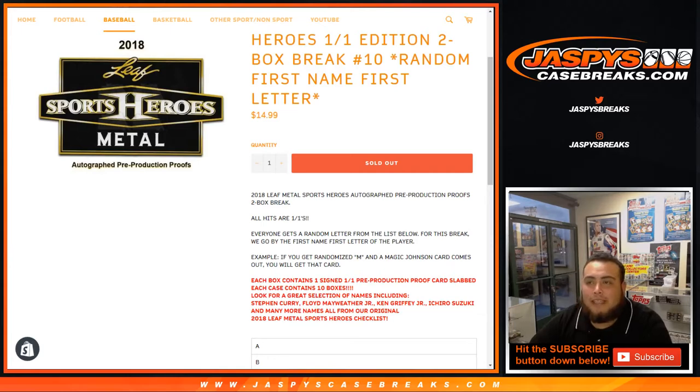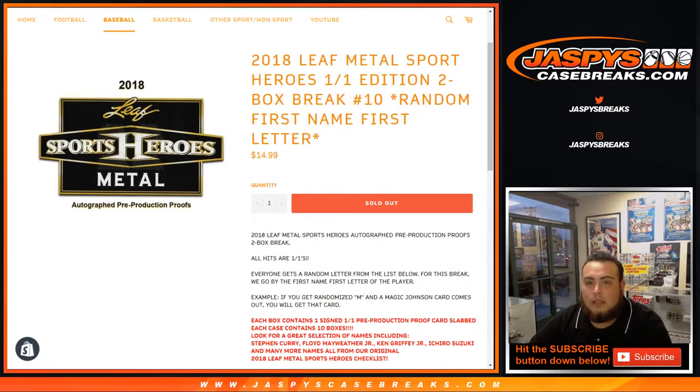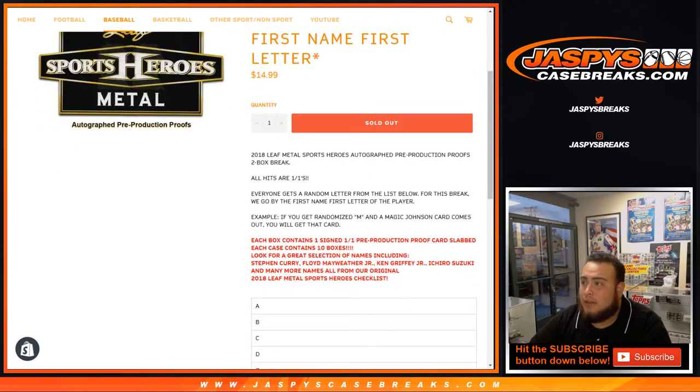What's up everybody, Jason here from Jaxbeastcasebreaks.com doing 2018 Leaf Metal Sport Heroes. It's a one-on-one edition two-box break number 10, random first name first letter break. $14.99 gets you a random letter. All hits are one-on-ones — everybody gets a random letter from the list below for this break. We go by the first name first letter of the player.